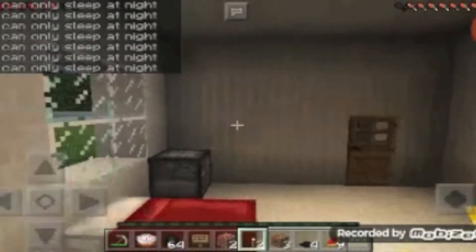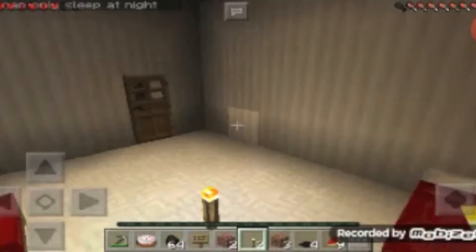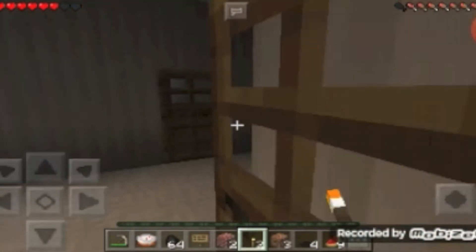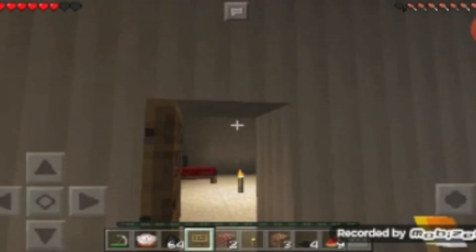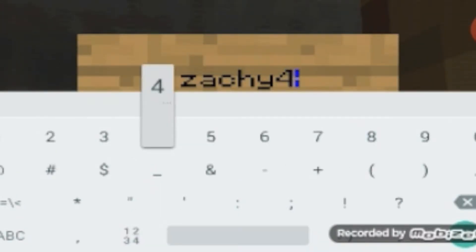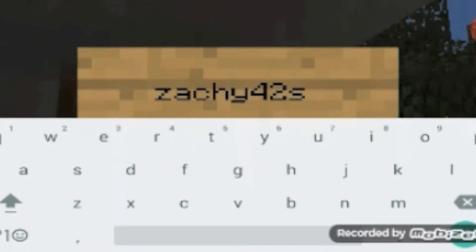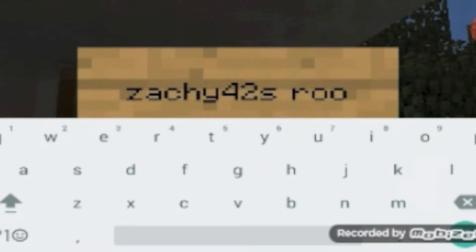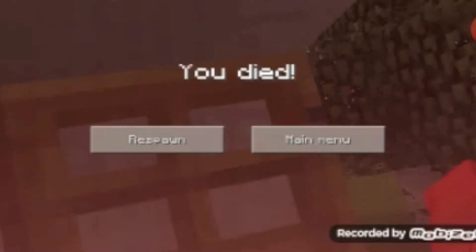Wait, it's not nighttime yet. So this is like the base. Every house has a safe room that you can stay in. This is my room I like. We have a sign with us — let's type in something. Zaki42. Zaki42's room.